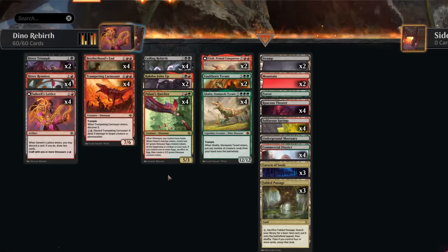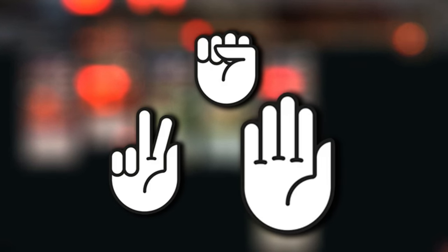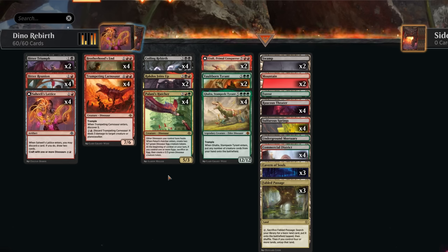Hello and welcome to another standard video. Today I'm excited to present this Dinosaur Reanimator deck, which is probably the coolest standard deck I've played so far in the Bloomboro meta. If you think of the standard meta as rock-paper-scissors — aggro decks like Mono-Red are rock, control decks are paper — this deck is scissors. It's not great against aggro, but against control decks relying on sorcery-speed answers, we can combo off in one big turn.